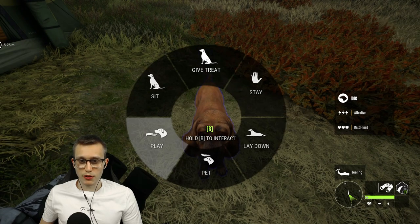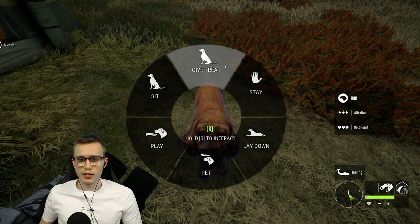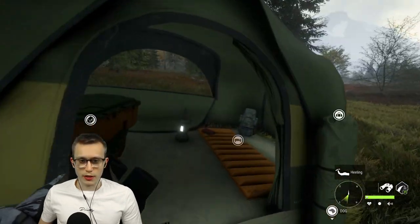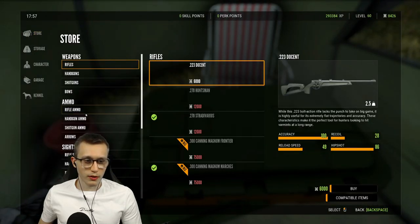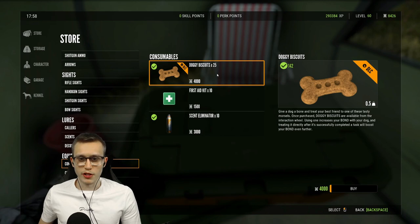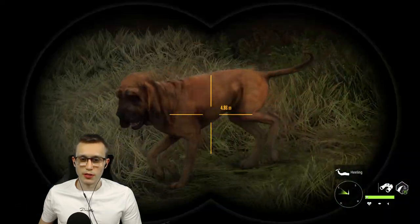If you're close to him you'll get a pop-up: hold B to interact. If you press B you get the options of playing with him and petting him. You can also buy treats - go to the store, go down to Equipment and Consumables, and you'll find Doggy Biscuits which cost 4,000 and you get 25 of them, which you can give to him when you're close.